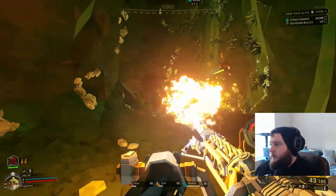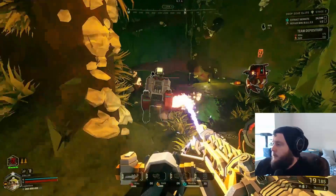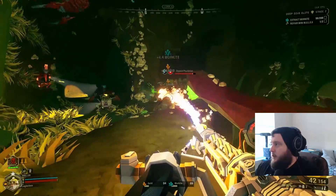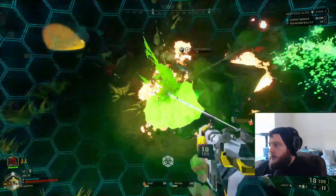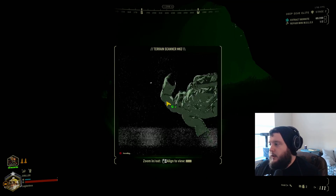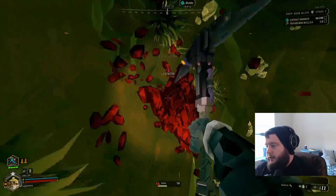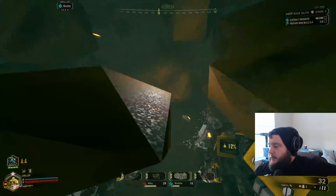I'm super looking forward to the Cryo Cannon changes — I think a lot more people will be invited to use it. Hopefully that'll also get people wanting to run the EPC. Even if it doesn't, the Subata is still a very good option combined with the Cryo Cannon. When comparing the Subata and EPC with the Cryo Cannon, the Subata is just a little bit slower at crowd control because you can only hit one enemy at a time. With the EPC you can shoot a charged shot and explode it to kill a whole group.